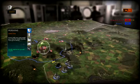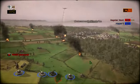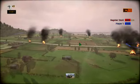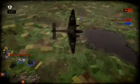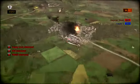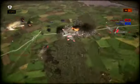Each unit type, as classified in the production menu, is more or less efficient against other units. Infantry is destroyed by tanks; tanks can be destroyed by anti-tank guns, which are vulnerable to bombers, which can be shot down by fighters; fighters being destroyed by AA guns, which are finally destroyed by infantry.